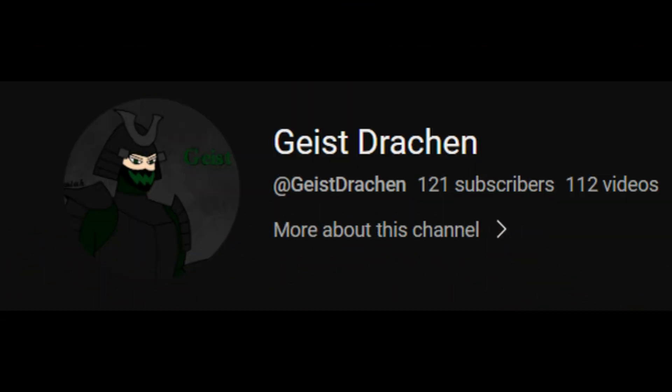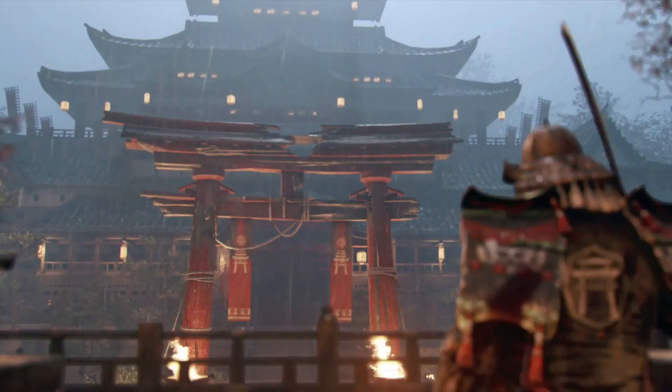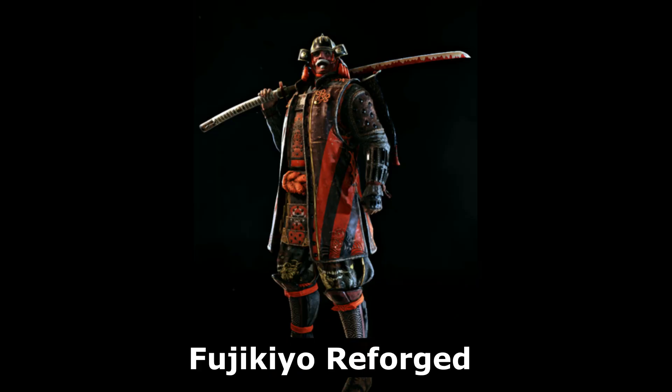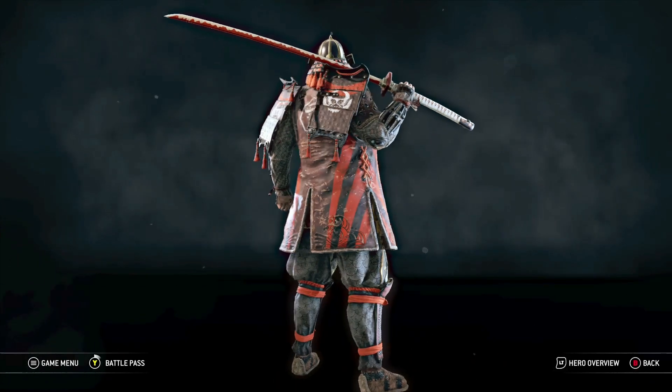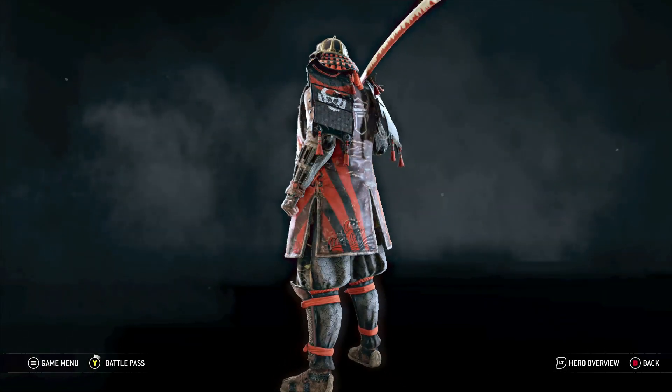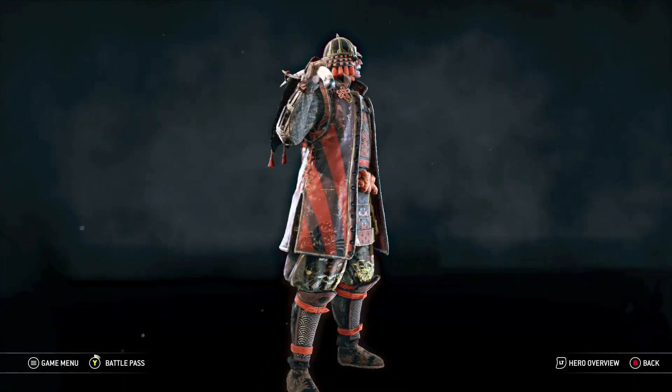Our next look coming in from Geist Dragin — I really don't know how to say your name, apologies if I screwed it up. Let's take a look at their fashion. Oh wait, that's me — the best character from the campaign. They've given this look the name Fujikiyo Reforged. The things that are different about this look are the armor and the color; everything else is the same. Overall, for a redesign of Fujikiyo, I think it does its job and it's pretty serviceable.